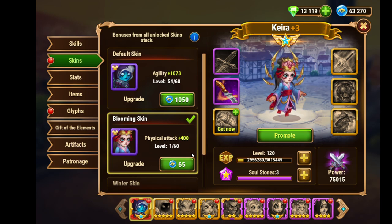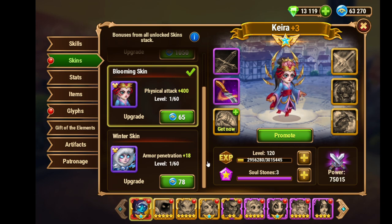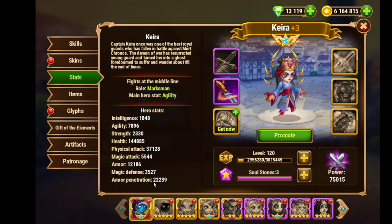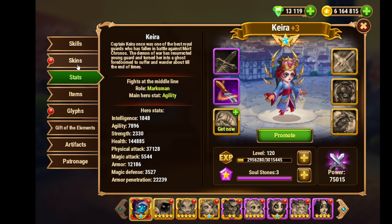On the other hand, when someone has an armor boost — there are many armor boosts, like Cleaver's first artifact which is armor, or Marta's first artifact which is armor — when you're up against a team of them and they activate their first artifacts, it gets harder. If her winter skin is fully maxed, maybe even when such a boost is active she can still get through the armor. So it really makes sense to level this one up. The armor penetration stat as of now is 22,239 and I'll get over 10,000 more — a huge gain.